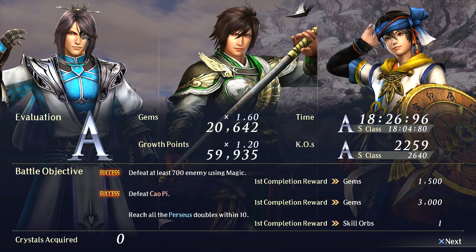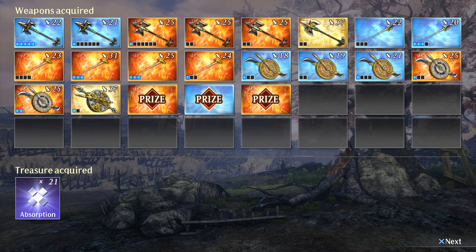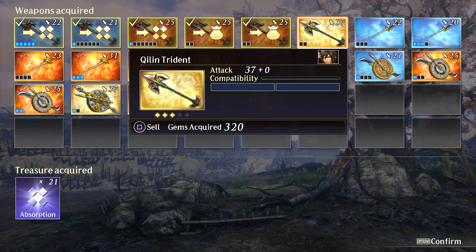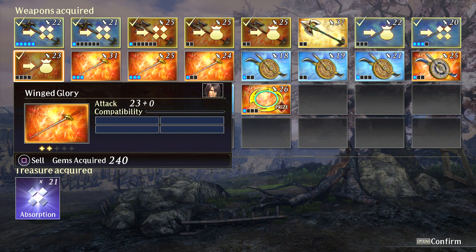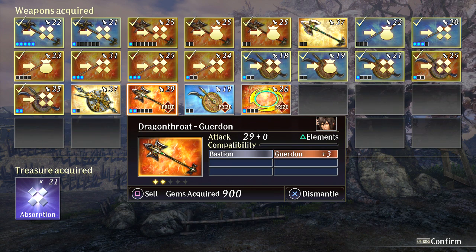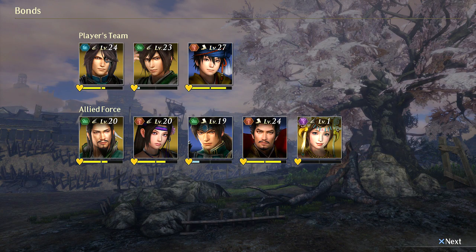We got one completion. Man, I felt like I should have got S on those kills. I can't believe we missed S on the timer by like 20 seconds. But we got a butt-ton of gems and EXP there — fantastic. We even got a new weapon for Zhongwei. Let's go ahead and delete these baby ones. Two new weapons there — we're looking pretty damn good.